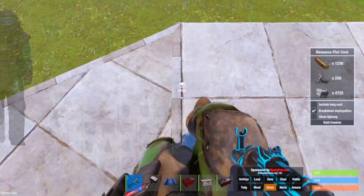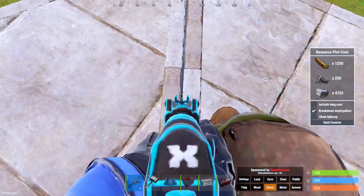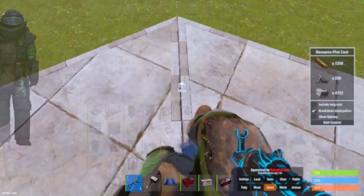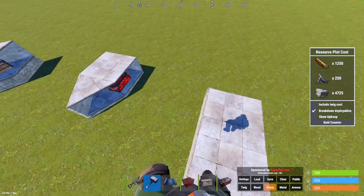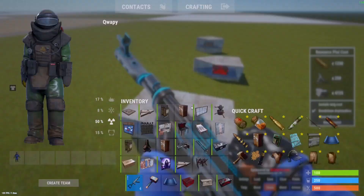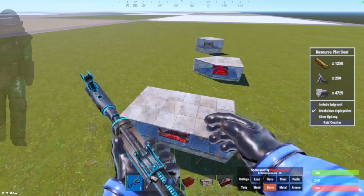As you can see, I can loot this one, and here I can also loot it. Though I will admit, it does get harder to loot as you progress. This is the easiest, it goes a bit harder. I wanted to make this video because I haven't seen any videos on these two floor plans, so they might become useful in other base designs.